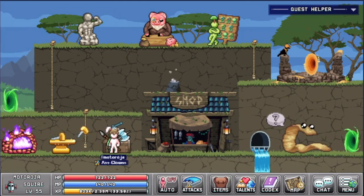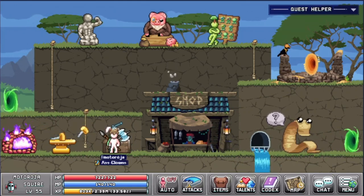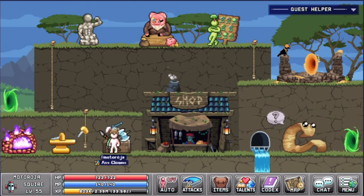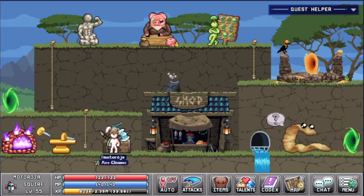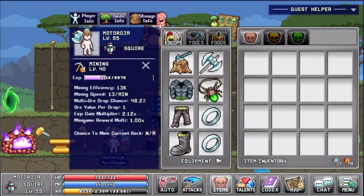What's up guys, welcome back to another episode. Today I want to show you guys a little bit about the mining skill. As you know, mining you can use to get different ores and craft three different items. At the moment I am level 40 mining and I will show you guys a little bit on how this works.